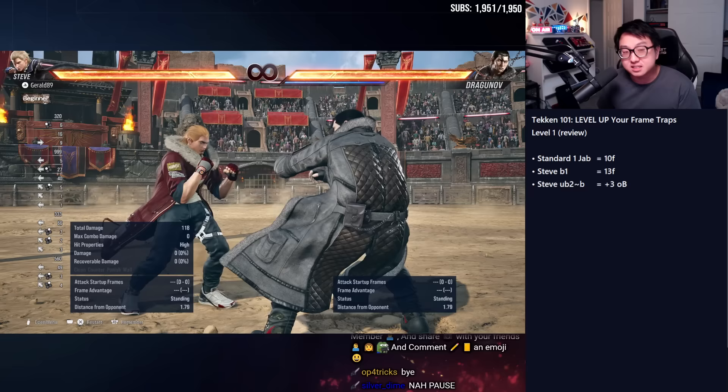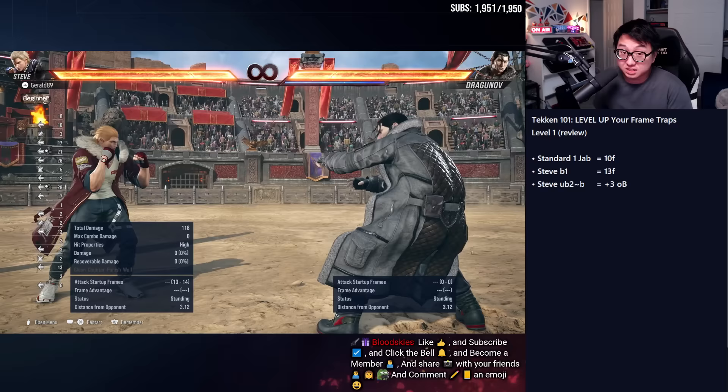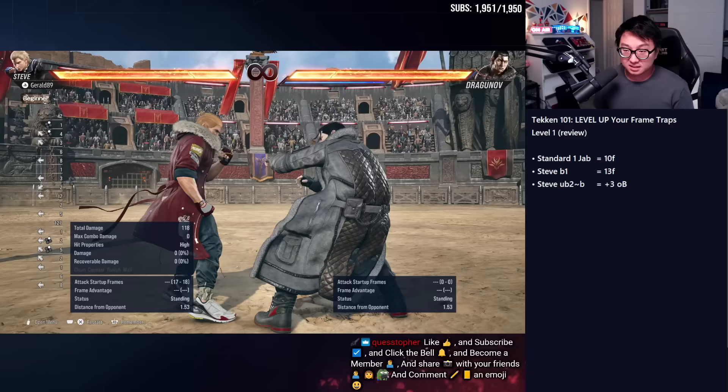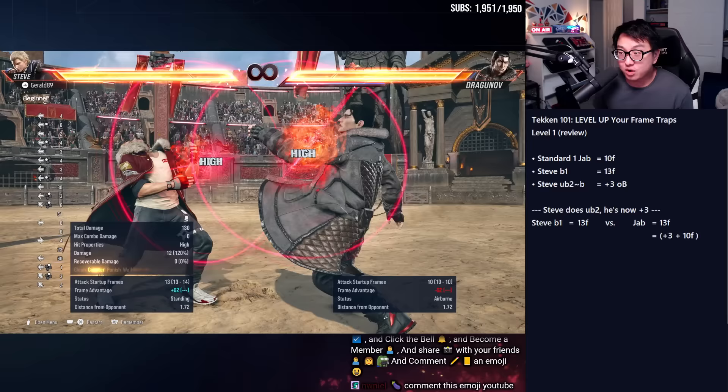I have the Dragunov bot set to jab in retaliation because the jab is generally seen in Tekken as the fastest move most characters can do. We'll cover the exceptions, but we usually calculate our frame traps based on the jab. Jab is 10 frames. Steve's back one is a high-reward counter-hit move that's 13 frames. Conveniently, his up-back two is plus three on block.